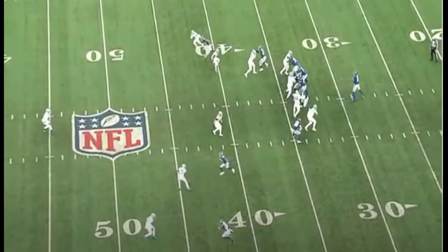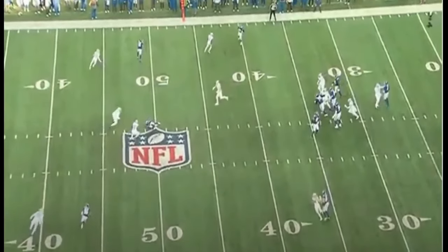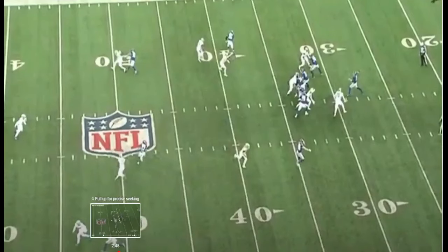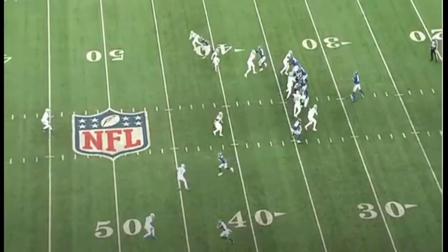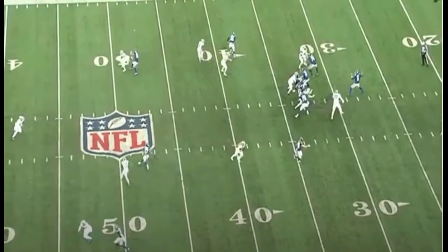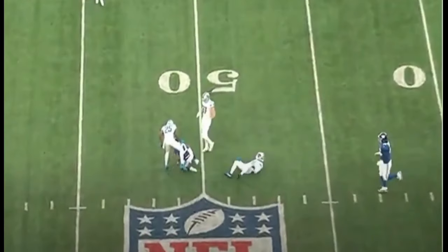Empty backfield, Lions sent four — DJ saw Robinson breaking open, throws with anticipation, boom, first down, and saves Robinson from taking a wicked hit. DJ can't throw with anticipation, he's a one-read quarterback, can't throw off platform, can't make plays outside the pocket — I proved all those things wrong within a couple minutes of this film review. Good clean pocket, throws with anticipation, bang, saves his receiver from a big hit, first down.